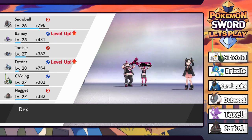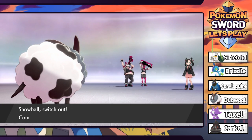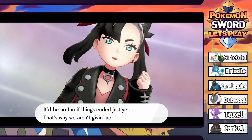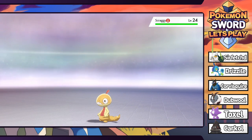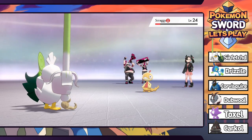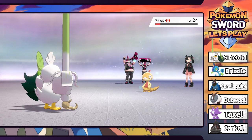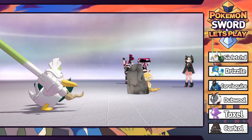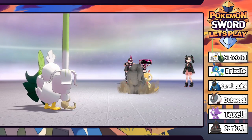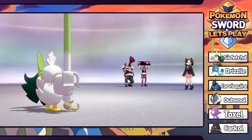Next is a Scraggy at level 25 - Dexter up to 28. For Scraggy we're going right back into Sirfetch'd who is now level 27. We've gotten quite a few levels this episode. Rock Smash hits but doesn't crit - Scraggy gets off a Low Kick which actually hurts. Marnie uses a Super Potion but we're faster, get a defense drop with Rock Smash, and knock it out. Down goes her last Pokemon. Tons of experience. Marnie has been defeated - you get $6,240 for winning.